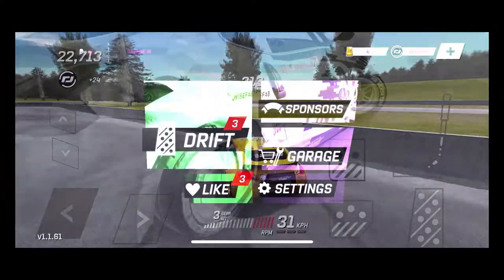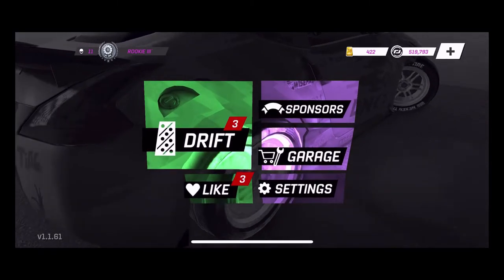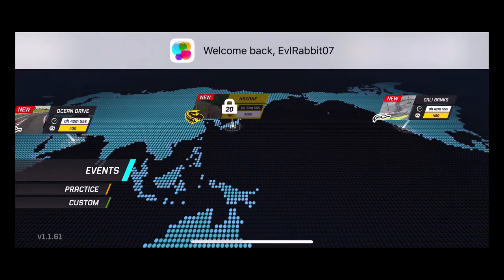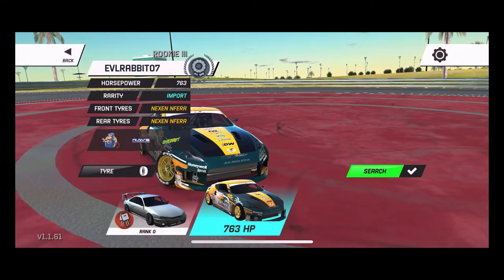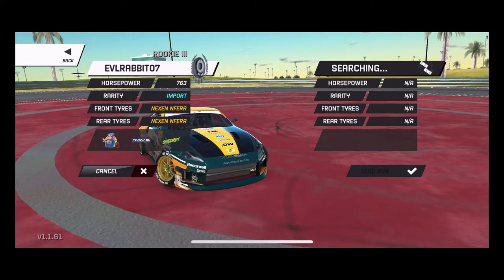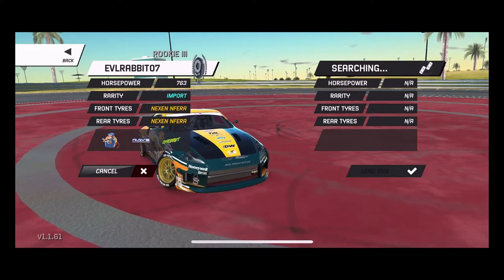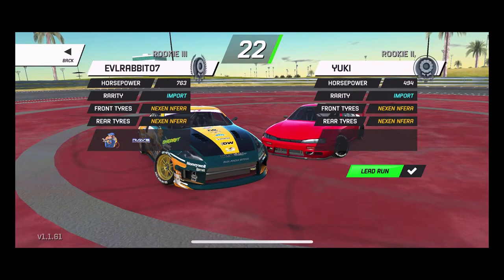We're back in the game after that glitch. I figure we'll probably just hit Ocean Drive right now. They did change some things: when you're in the chase, you can now get points when you're wall riding or close to a wall, which gives you the ability to get even more points in the chase. I don't know if it's a good thing or a bad thing, but it's definitely different.